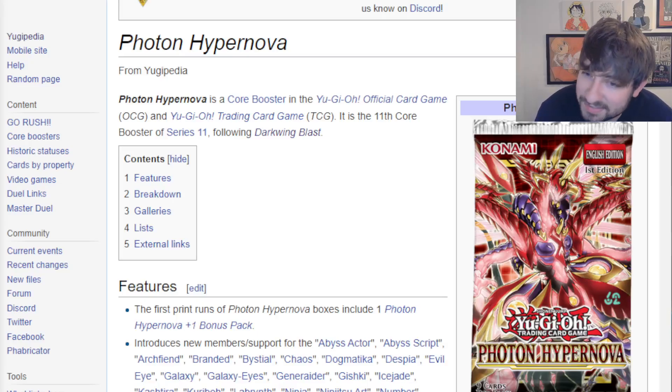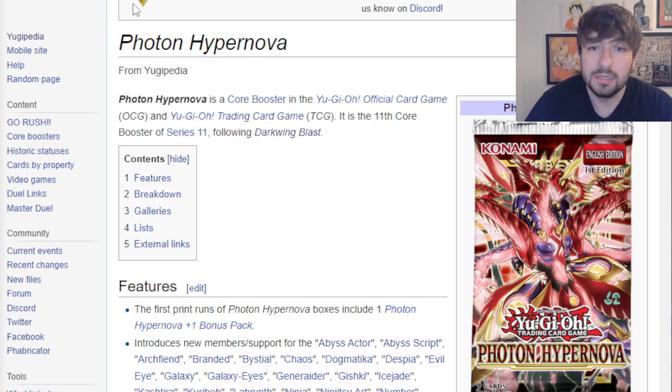Humans of the Cardboard, welcome back to Just Nuts. Today, we need to take a look at Photon Hypernova. We finally have the 80 cards revealed for the core set. It is our next one after Darkwing Blast, which we are getting in like four days. That's a really good set coming after an even better set — like literally an A-plus, A-minus set. This is the next one. We're going to take a look at all the key points, the most important points from this set, skim through everything, and I'll give you my overall thoughts.